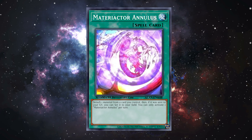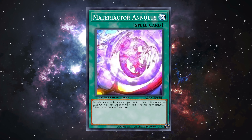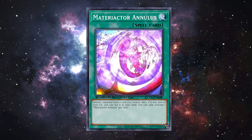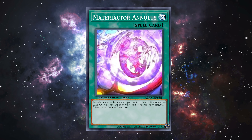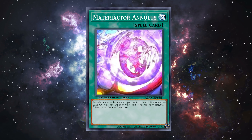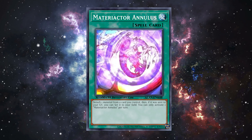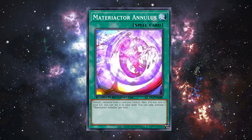I'm not sure what they're looking for in terms of support here. It feels super generic — maybe using it to trigger effects that activate when sent to the grave, or if you have an XYZ monster that triggers when something is detached. This is literally the epitome of pack filler. Material Reactor Gigadra is a neat card, but right now there are only two Material Reactor cards before this release.